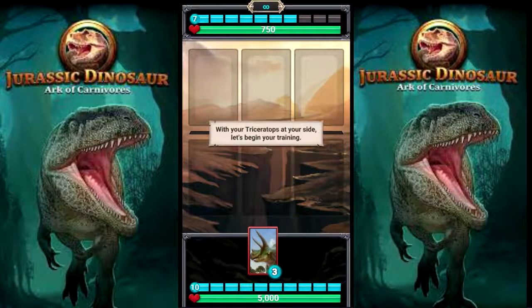You just get these dinosaurs, and you place them on here, you battle, it shoots off a little pow, and you try to take out the other person's HP. It's really simple. Here's just the tutorial.